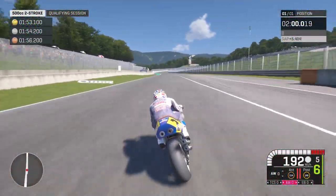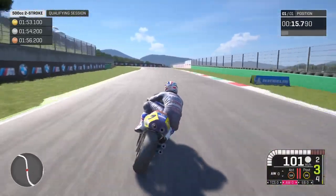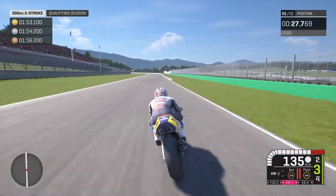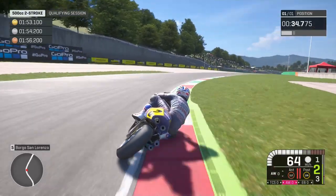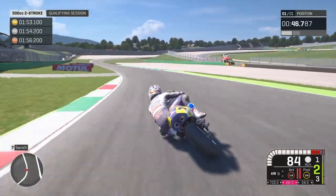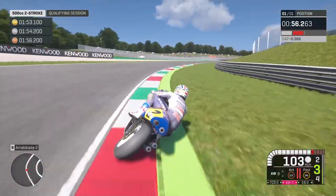That last lap was terrible - we've got to do much better. Let's slow it down, late on the brakes, get it turned in. We've got to find about 0.7 to get the gold. That was much better through there - trying to get right onto the apex through those corners. We've turned the anti-wheelie back off - it made no difference having it on. I'm down on time in the first sector but I know I can make it up in sectors three and four.